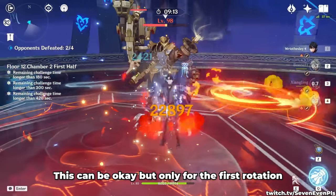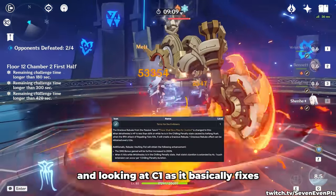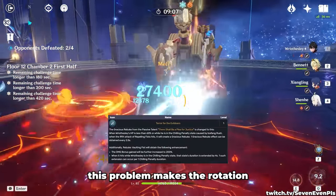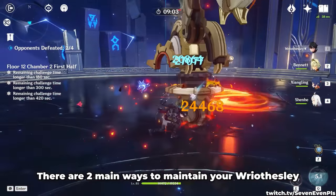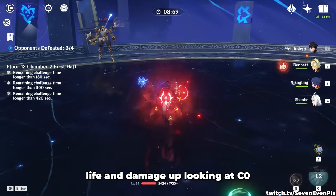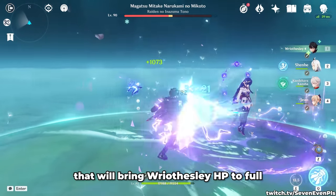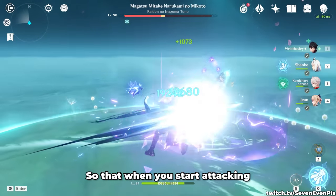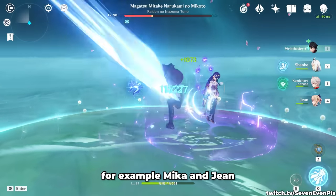This can be okay but only for the first rotation, and it's basically the reason why everyone is looking at C1, as it fixes this problem, makes your rotation much easier, and increases your damage. There are two main ways to maintain Reisly's HP at C0. The first is having a strong one-time heal at the start of your rotation that brings Reisly's HP to full, so he has enough to work with when attacking — for example, Mika and Jean.